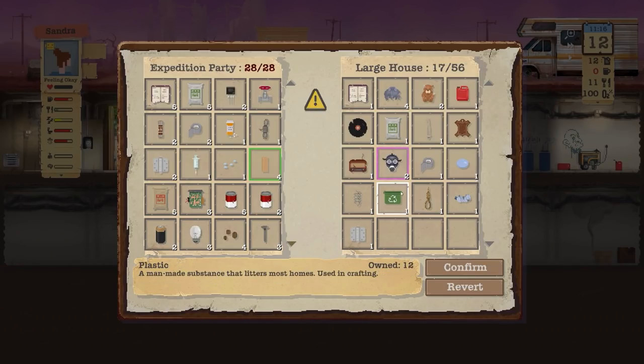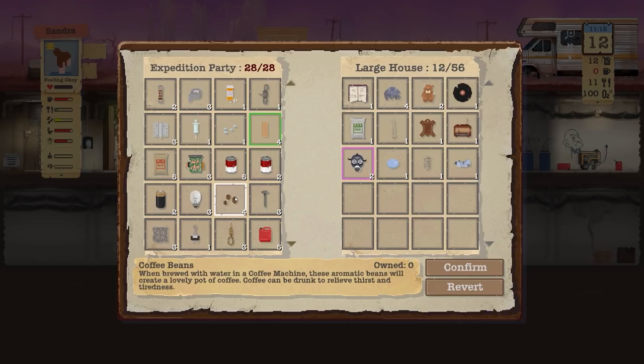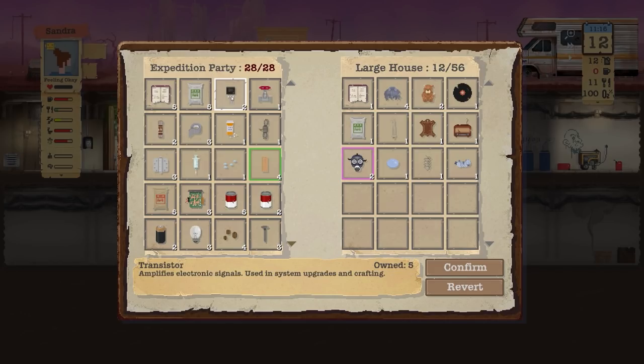Examine the items in the house — gas masks! We'll take those straight away. We'll take the rope and the plastic. We'll take the books — oh, we can't take the books because we're maxed out. We'll take the duct tape, the fuel, and I really want the hinge and lens. Definitely want those gas masks. What can I get rid of? The spring — 17, we don't need that. The toys would be quite good as well.